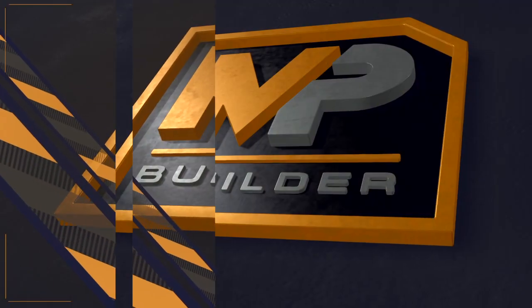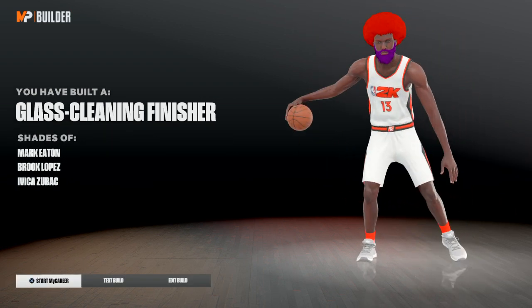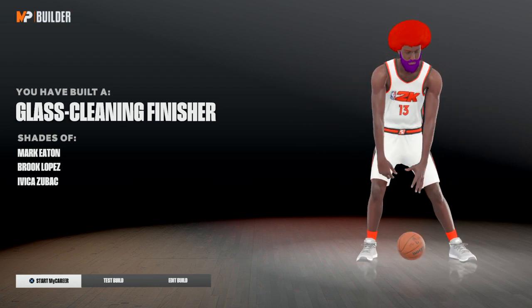Copy down these stats, choose the takeovers you want. You're called a glass cleaning finisher, and you have shades of Mark Eden, Brook Lopez, and Ivica Zubak.